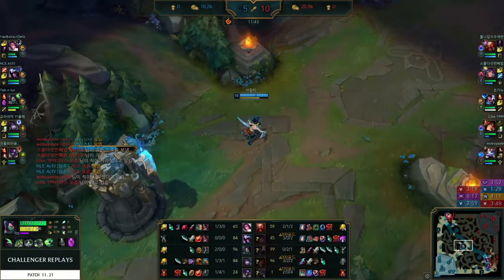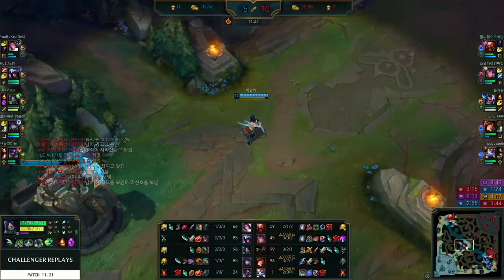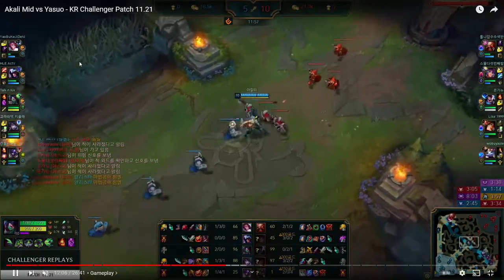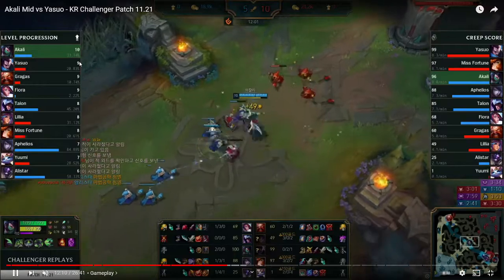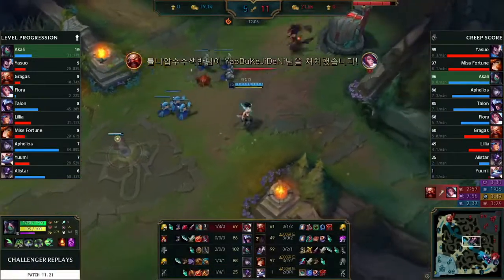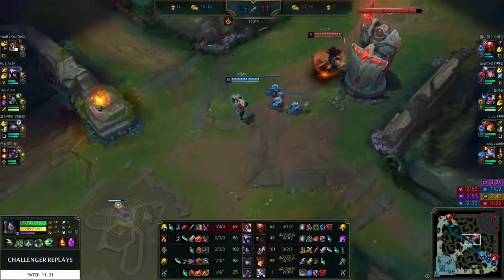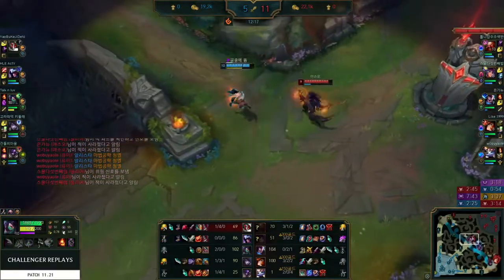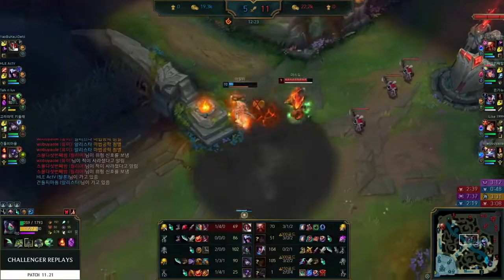The enemy Lillia is quite fed, same with enemy top lane and bot lane. This is actually quite interesting to see — this is Challenger Korea — and most of her teammates are losing, except maybe her jungler who has a big CS lead because he's been outfarming the Talir. That said, Talir has been getting some kills, so it's not like she's playing badly.